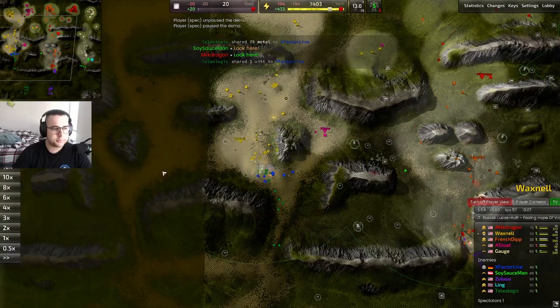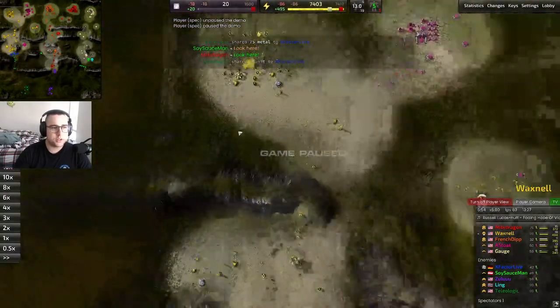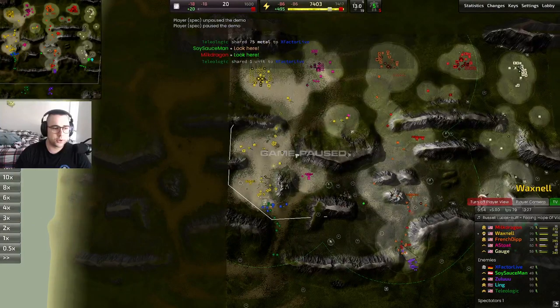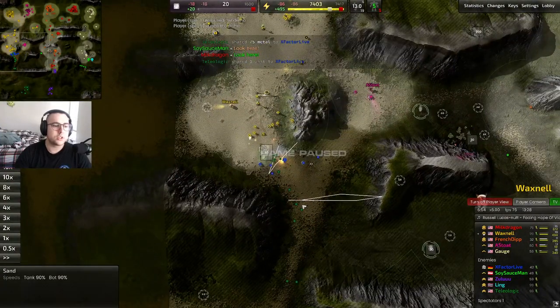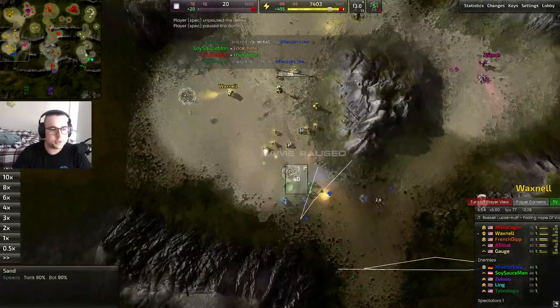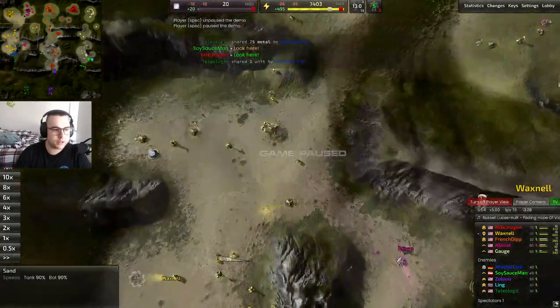On this map at the very beginning you need to be making grunts to control space. However, pretty quickly because of the choke points it usually devolves into line wars, which is when you're going to want to start getting the thugs and the rocket bots.